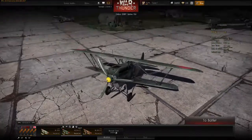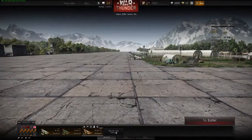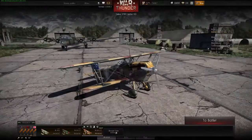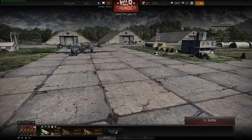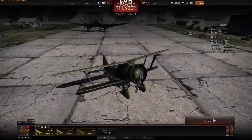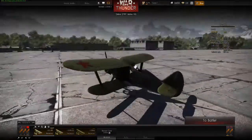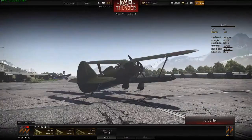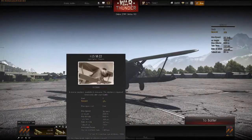Every nation has its own planes, and there are so many things to choose from. There are fighters, heavy fighters, bombers, dive bombers, heavy bombers, torpedo bombers, float planes — so many choices. All the machines are from the 1927 to 1948 period. No jokes, my friends — there are over 100 models, that's a huge number.